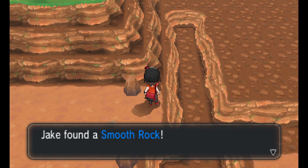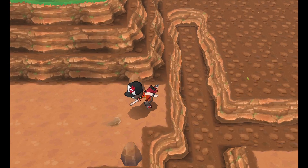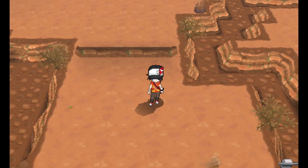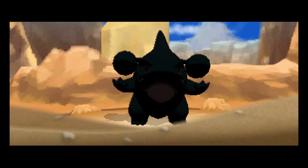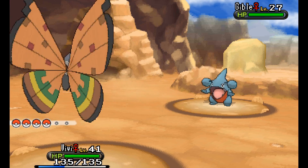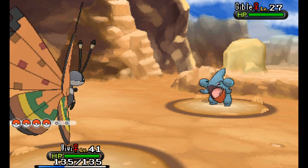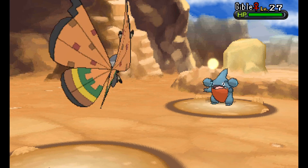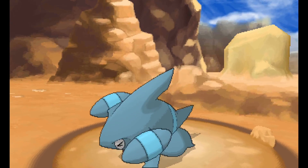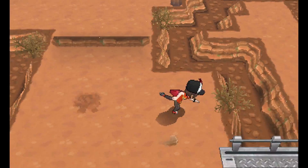There's a variety of items to find here. The Smooth Rock extends the duration of Sandstorm, which things like Gible on this route love to use. Speaking of which, if you're interested in having a Gible on your team, this is a great place to get one. This game is pretty nice about giving you what are usually late-game Dragon type Pokémon early - you could get Axew before the second gym and you can get Gible here.